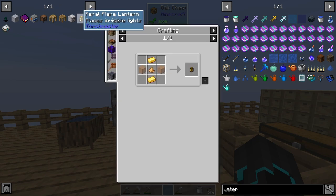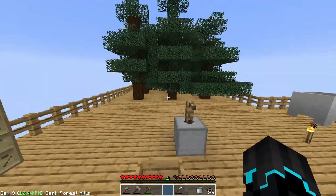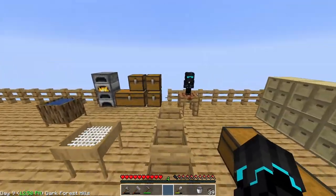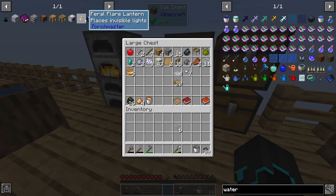First I want to make the feral lantern, which is actually pretty easy to make. It basically places invisible lights so I don't have to spam torches everywhere. It's going to keep the place lit and keep mobs from spawning, so I definitely want to go ahead and make that right off the bat so we can work and actually see what we're doing.